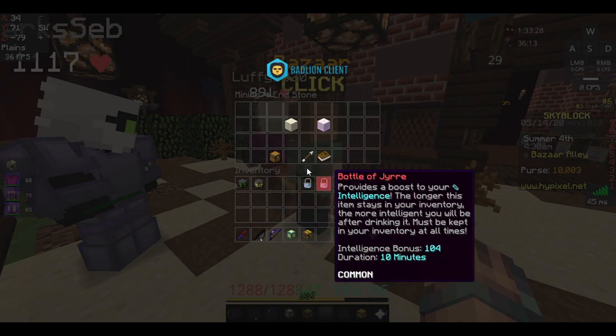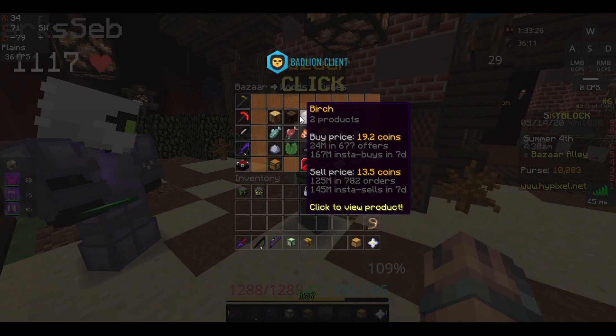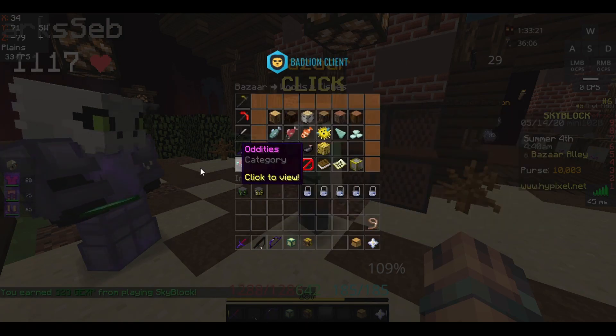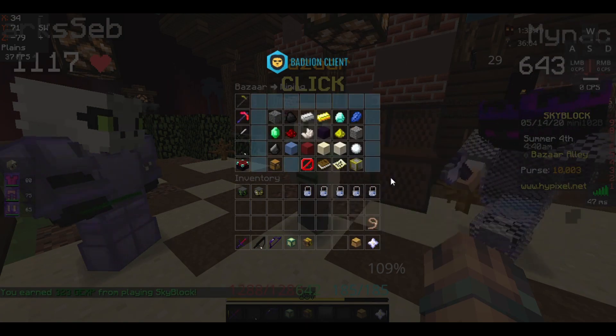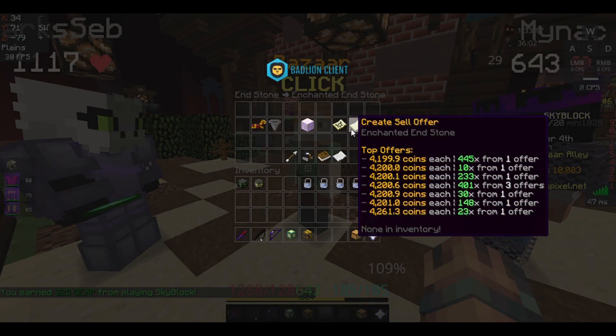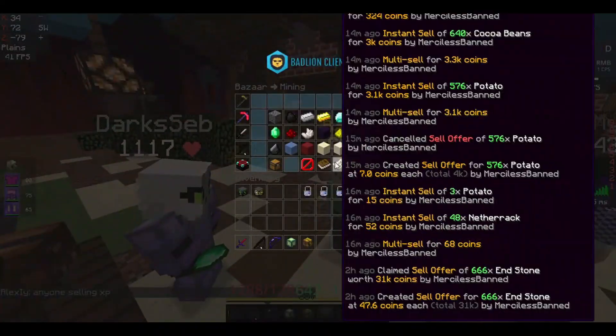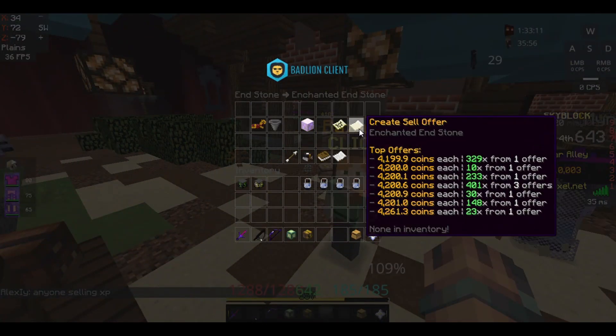Birch was also high, which is what I started my bazaar flipping with. I wish I hadn't sold the row and a half I sold earlier this morning, but the price was a lot lower at that time, so that's fine.